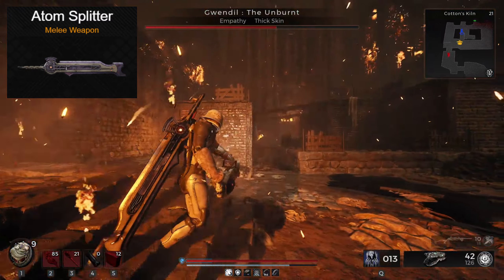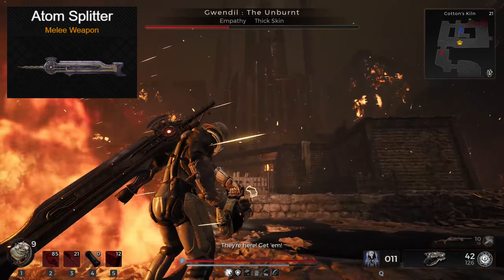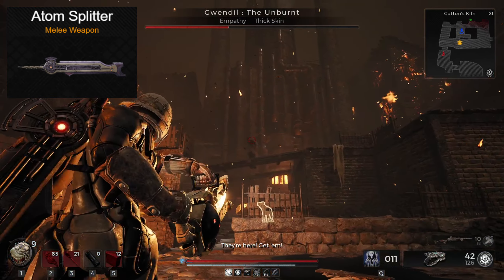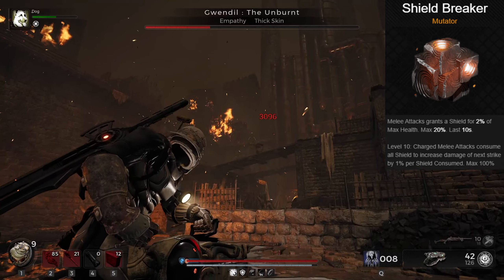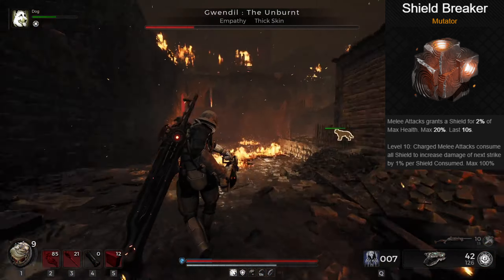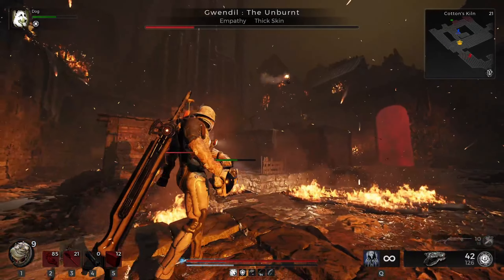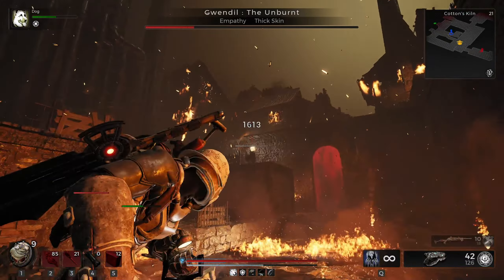For melee, I ran the Atom Splitter. It comes from Nerud, fits the space theme, and as a massive sword it hits hard and can be helpful depending on the situation. I put on Shieldbreaker as a mutator because when running a shield build, I like to maximize it as much as possible. If you're more of a melee person, you can gain a large chunk of shield simply from attacking with the sword — protecting yourself and dealing damage at the same time.